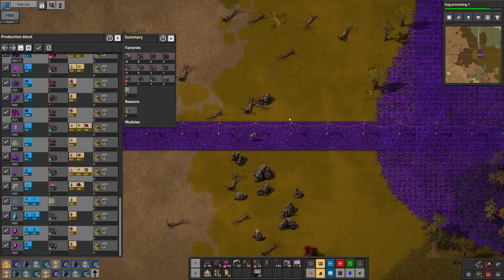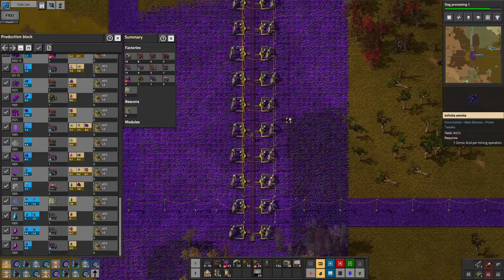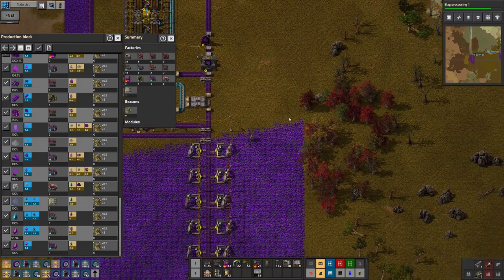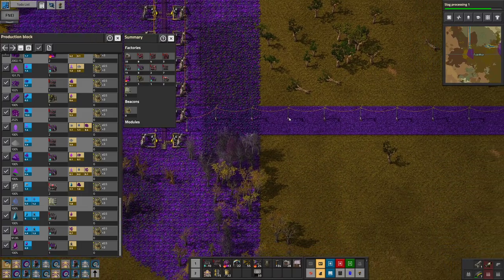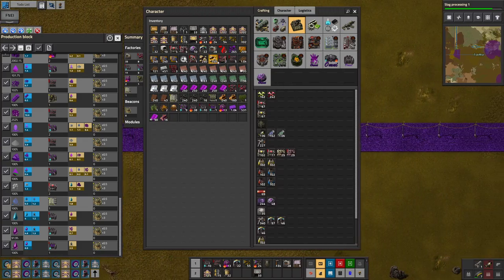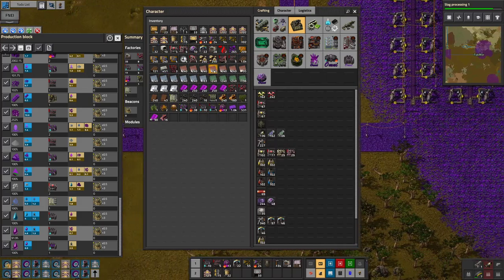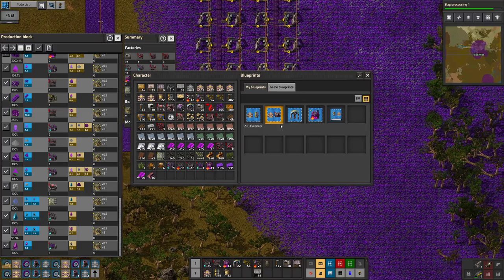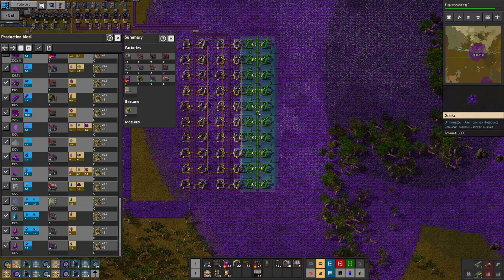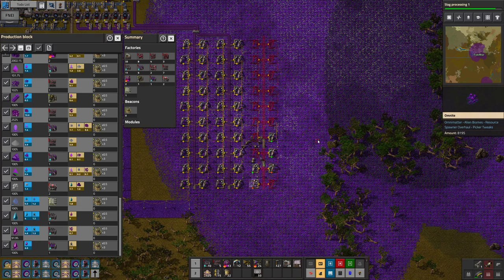I'm not even sure anymore what we're creating here, but it's got to be important. What was it that we're doing here? Oh yeah, that's the clay bricks — I remember now. We will place down the thing. Blueprints. Placeth down the blueprints-eth.